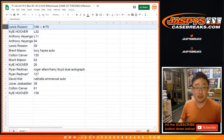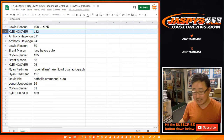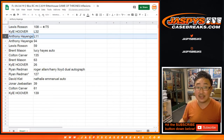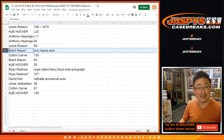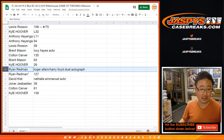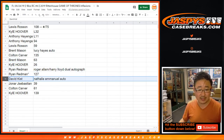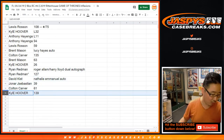Lewis, you have card 108 — that's a serial number card. Kyle with the L32, that's the laser cut. Anthony with the lenticular L11. Anthony, 94. Lewis, 59. Brent, you got the auto — Lucy Hayes. Colton, 135. Brent with 63. Kyle with 26. Ryan Redmond, you got the dual autograph and your last bought mojo, card 127. David Kiss with a Natalie Emanuel autograph. Yonar, 39. Colton, 61. And Kyle with card 139.